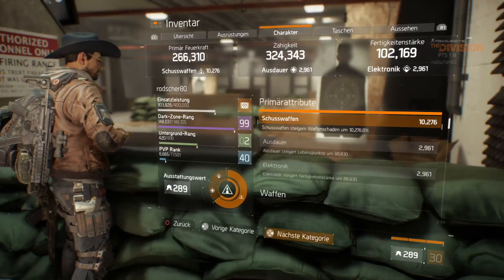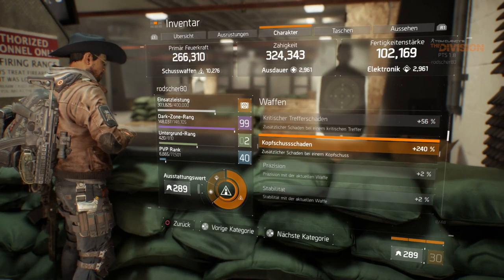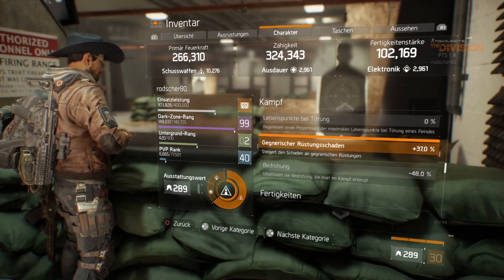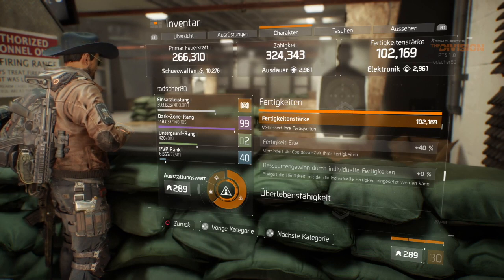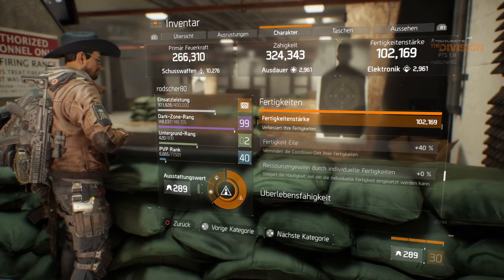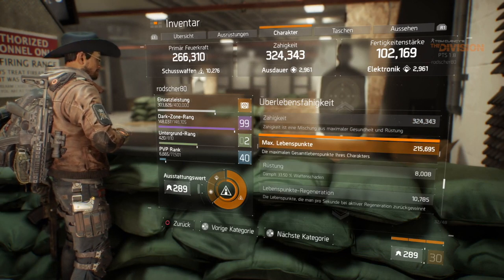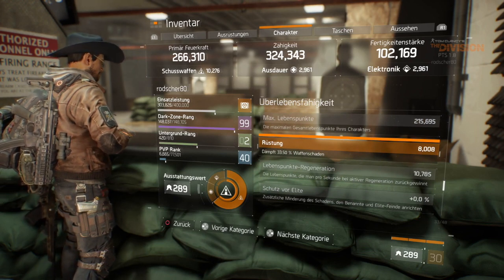Let's go to the character sheet — weapon damage isn't my main focus here; headshot damage is, at 240, which is pretty high and decent. Damage to elites is 28 and enemy armor damage is 37, both pretty nice. Skills are not that high, almost 100,000, but I'd reroll the knee pads for skill power to get about 115K and a slightly stronger heal. Skill haste is maxed out at 40 without a tactician, toughness is about 200,000, and armor is maxed at 33.5%.